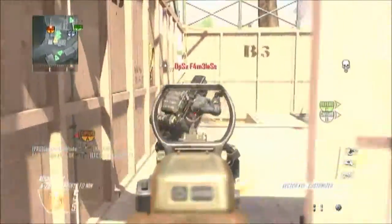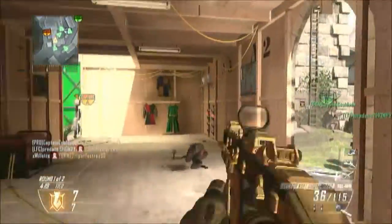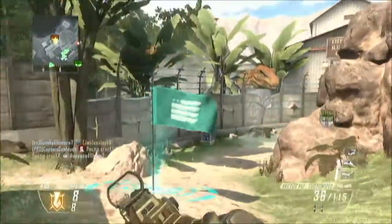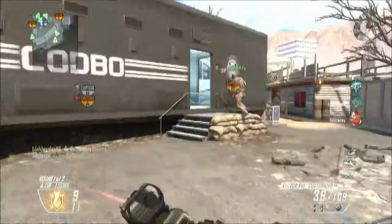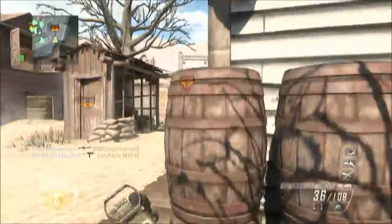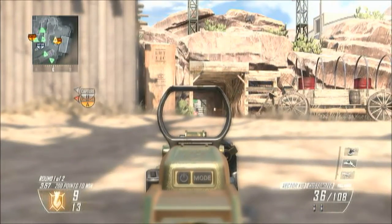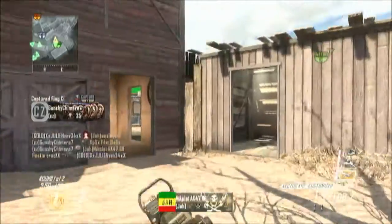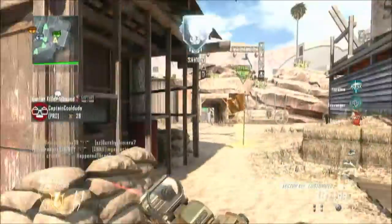The first class I'm going to be showing you is the Vector, as you can see here. I tend to use this class because it's a very aggressive weapon being a submachine gun, which I like. I also use bouncing betties, which is important - as you saw just then when I chucked one just behind me in case an enemy came around the corner. I also have EMPs - I accidentally EMP'd myself there.